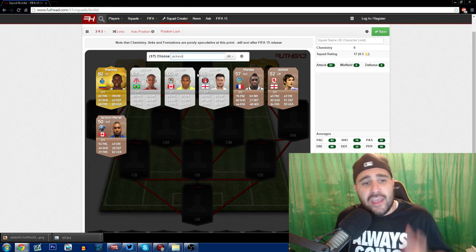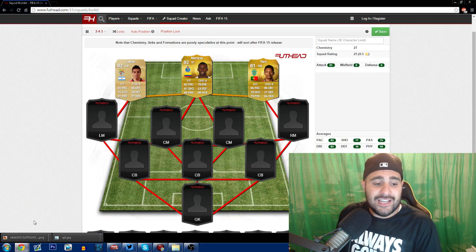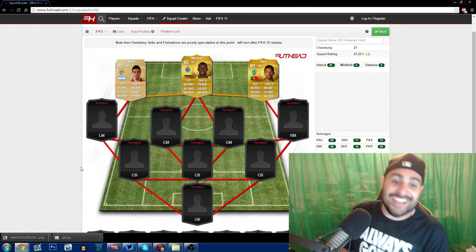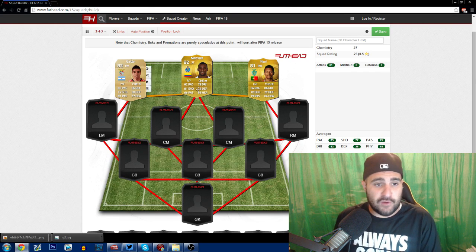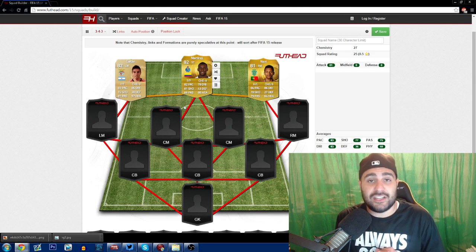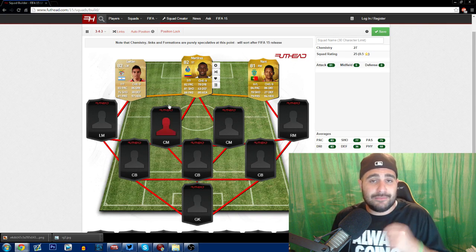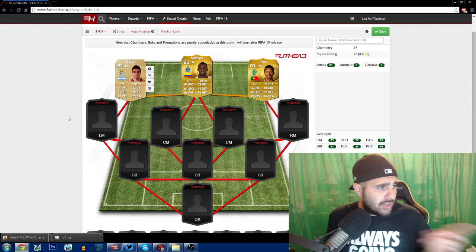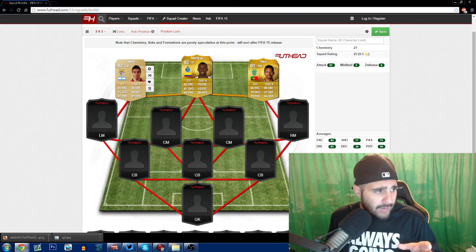At the striker position, if he's as good as he's always been, we're going to run Jackson Martínez. If he's as good as he is in previous FIFAs, we know we'll have a solid team. Gaitán has a lot of pace and a good shot on him, Nani is always good in the game, and Jackson Martínez is usually a monster up front.